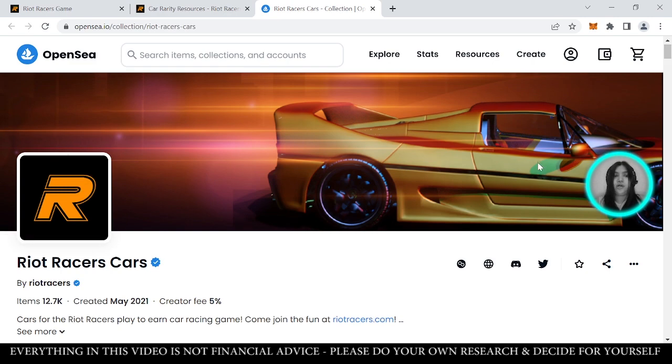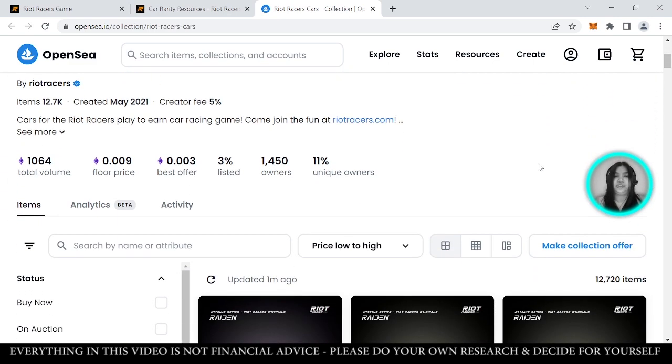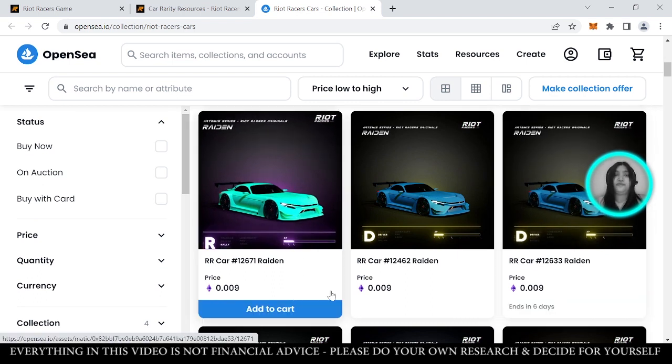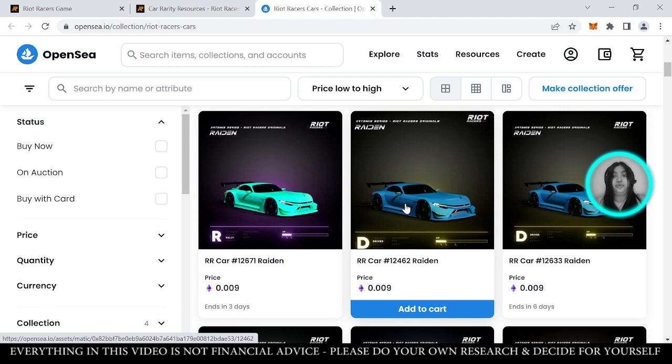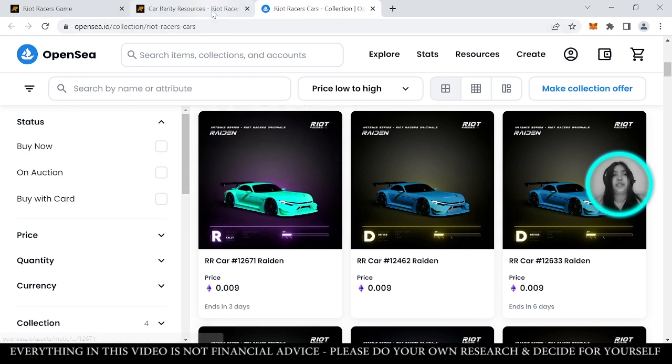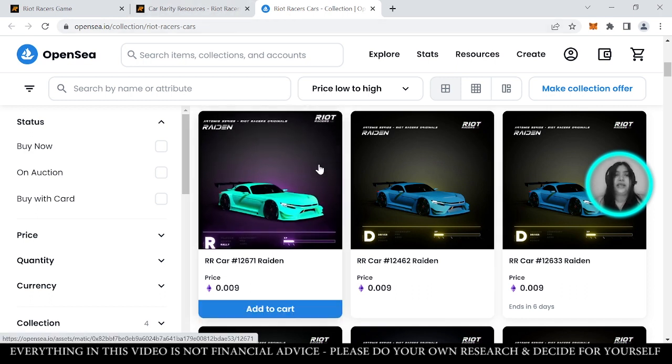Right now, the floor price of Riot Racers — the cheapest on OpenSea — is around 0.009 Ethereum, which is roughly $14 or about 900 pesos. That's the lowest rarity, but if you want to buy an NFT, you can. If you don't have the budget, you can actually also rent here on Riot Racers, which is a great option if you don't have enough budget to buy an NFT. I'll show you that shortly.